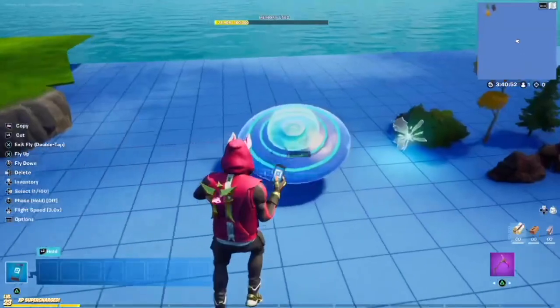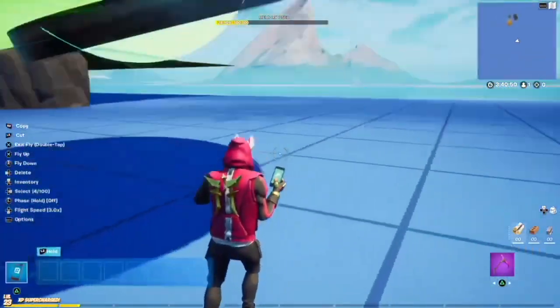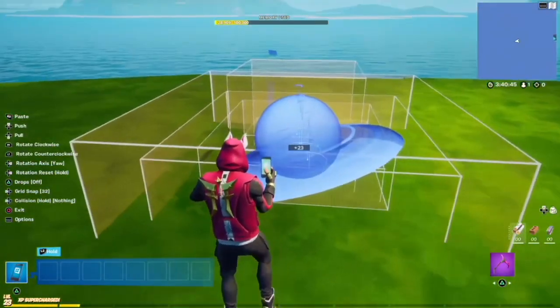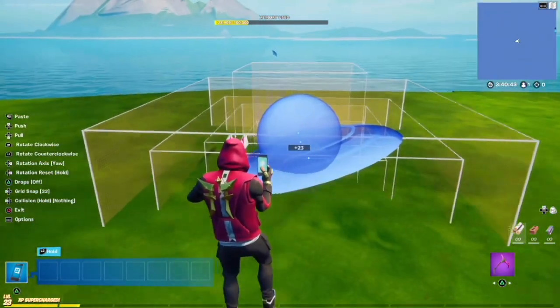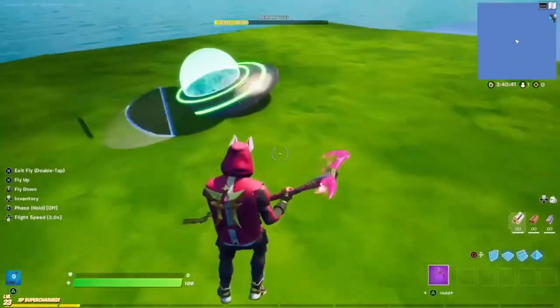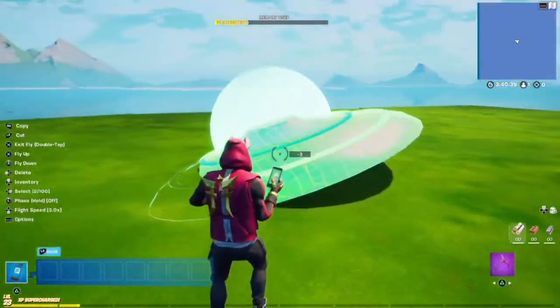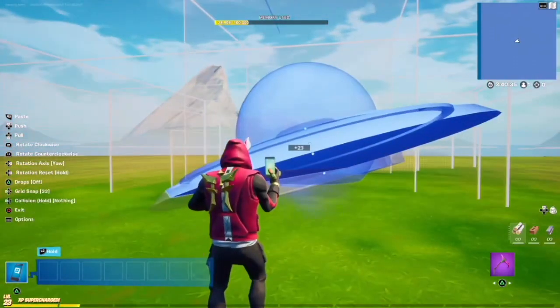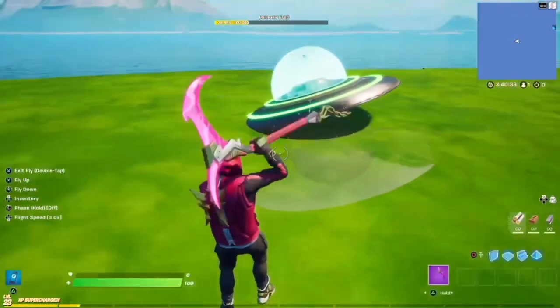For this tutorial, I made some quick terrain to put my crashed UFO onto. You want to rotate your UFO like I do here into the ground because it has crashed. I placed mine too far into the ground so I'm going to change it quickly. Pretty cool.